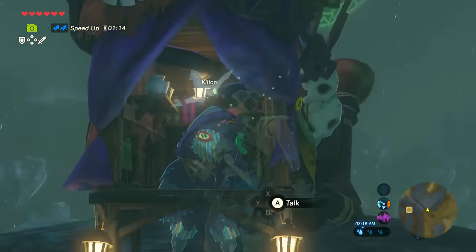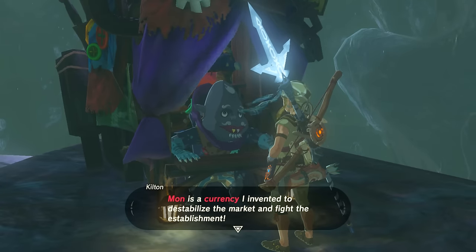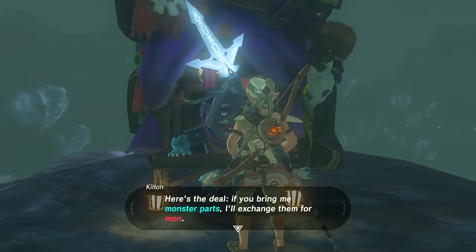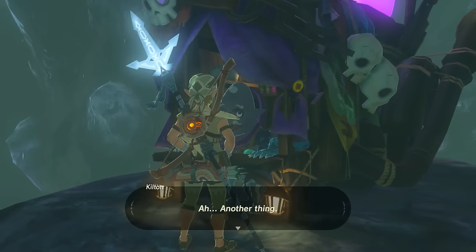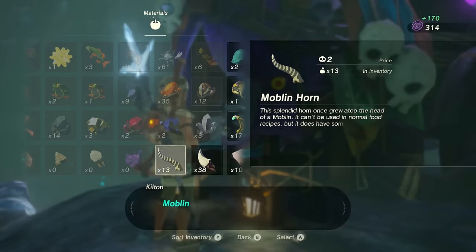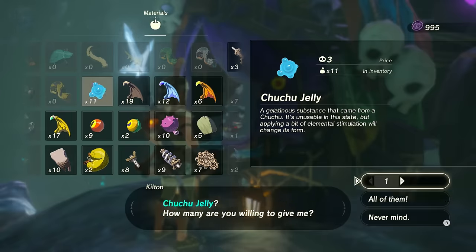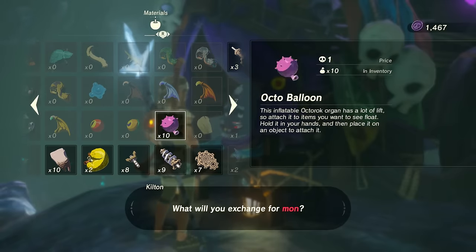I made sure to get a picture for the guard who wanted it - that's for a side quest, not the important part of this video. He explains what mon is: mon is a currency that Kilton invented to destabilize the market and fight the establishment, so he is truly a rebel. Basically, inside your inventory you have all those monster parts that were dropped, and you can exchange them for mon. Most of them sell for about the same or half the amount of rupees they'd normally get, except instead of rupees they're mon, which have an adorable little purple coin symbol.